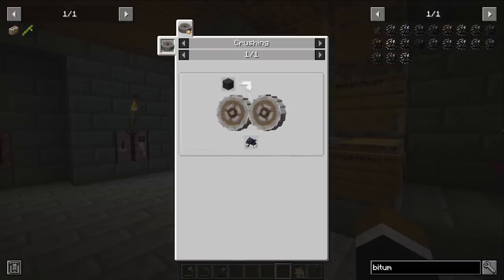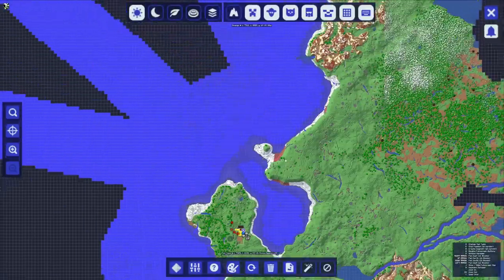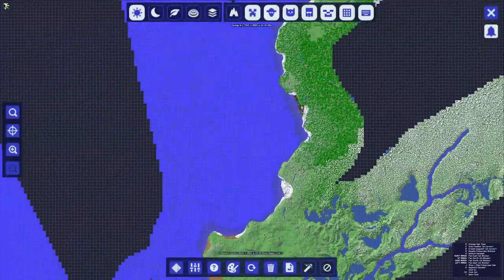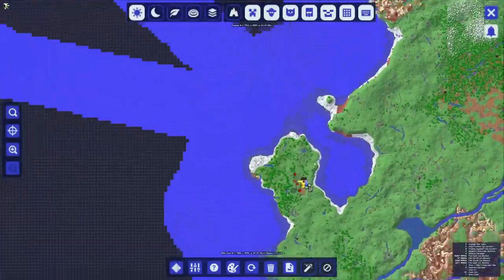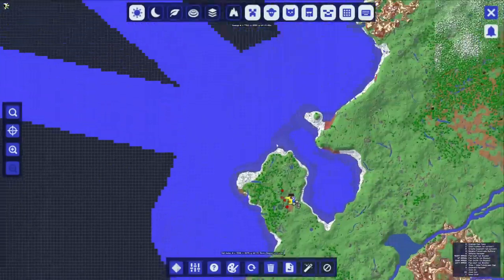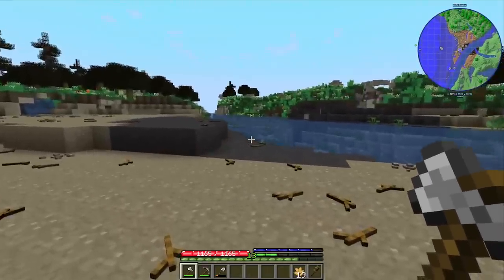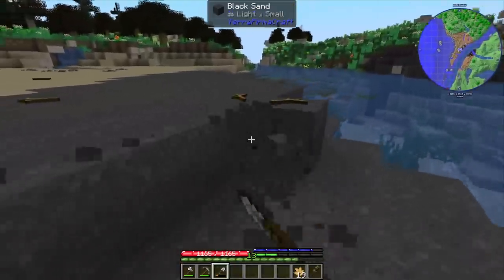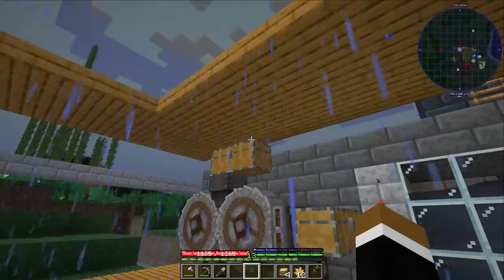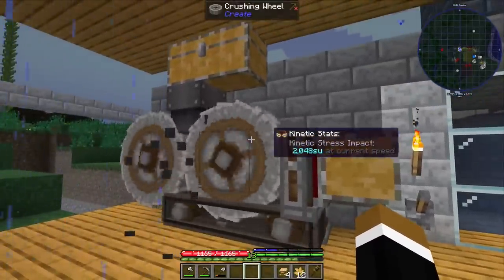For coke powder you need black sand through the crushing wheels, with a 20% chance. I already looked on the map earlier - not too far away there's a small black sand beach, and further up there's an even larger one. South we only have brown sand, so this is really the closest black sand beach. I'll head out there - it's probably like 1500 blocks away. It's really just a small beach, not a lot of black sand. Let's just take this one layer.